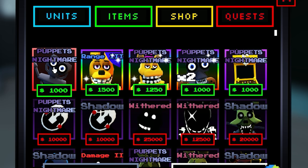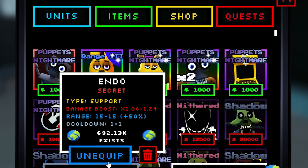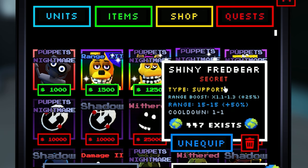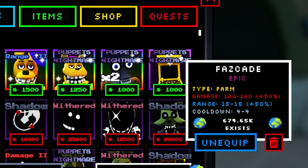Let's go to our backpack and check it out. We have the Puppet's Nightmare Endo — he gives a 24% boost to all your towers' damage, which is insane on its own. Then we have the Shiny Spring Bonnie: 30% damage boost with an additional 25% because of the Shiny. Then the Shiny Fredbear, who boosts range — 30% range increase plus an additional 25% for the Shiny. And the Shiny Hawaii Endo: 20% boost with an additional 25% for the Shiny.